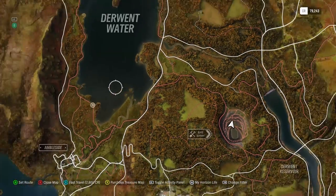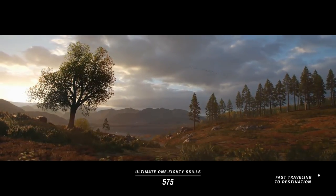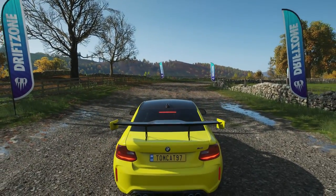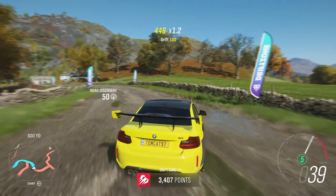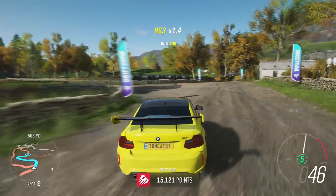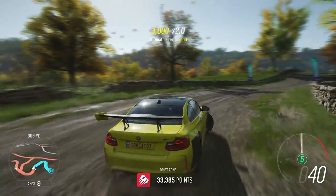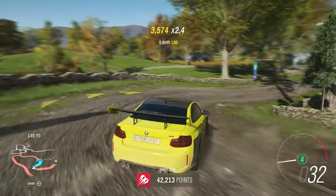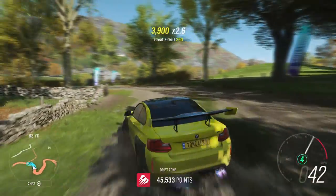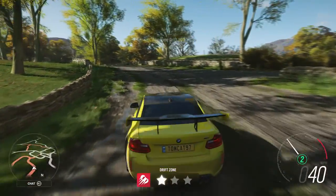There's one right there! I'm now at 518 out of 536 — I guarantee the rest of these are all going to be stupidly small little squiggles of road that have never been driven on. I haven't done this drift zone at all — I had no run up or speed whatsoever. But this car is really fun to slide around on dirt. I wish this section were paved — and that's exactly what we're getting in Fortune Island.